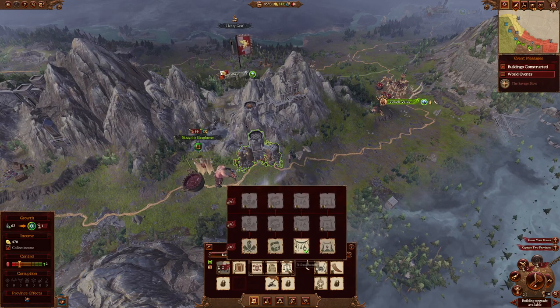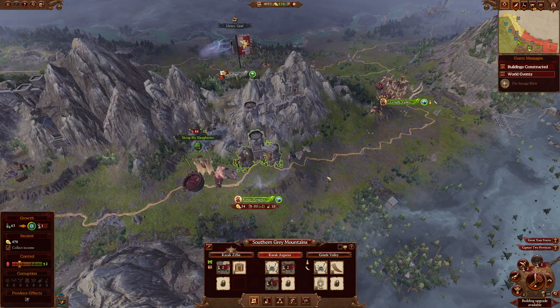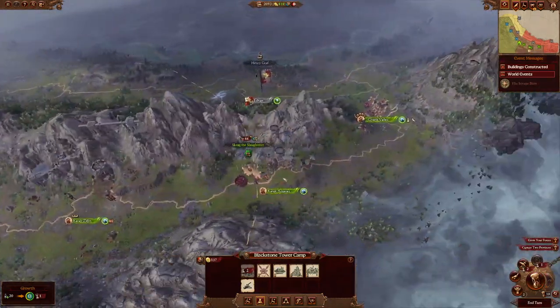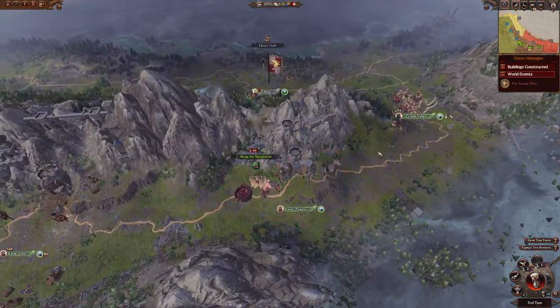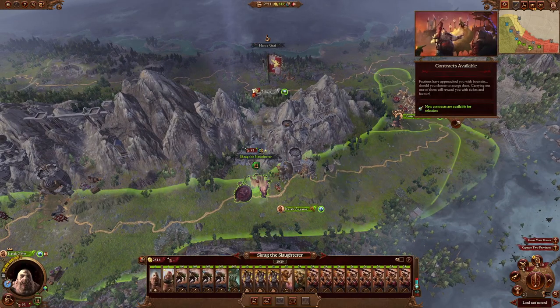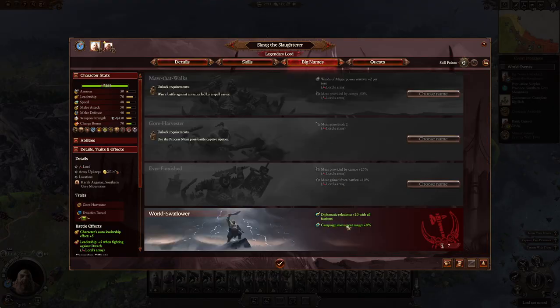I'm going to build this building and upgrade my camp, then end my turn. I just unlocked another big name, but this current big name is kind of important. The diplomatic relations boost is nice for making sure Franz doesn't declare war on me early, and the campaign movement range is also really nice.